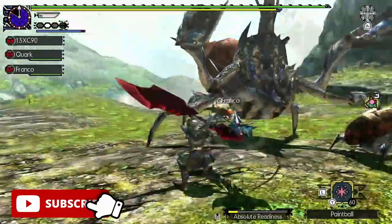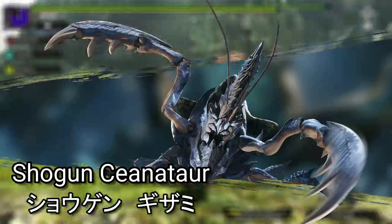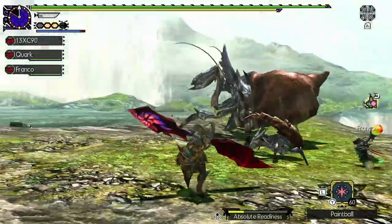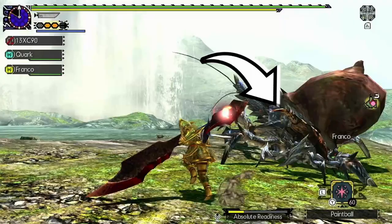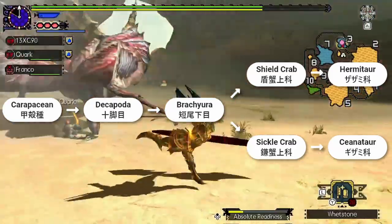Let's kickstart the series with the monster that will be making a comeback in Monster Hunter Rise Sunbreak: the Shogun Ceanataur. Shogun Ceanataur is a carapacean that usually dwells in volcanic and marshland areas. It is the fully grown form of the smaller crab-like monster, Ceanataur. The other popular carapacean, Daimyo Hermitaur, is a close relative to the Shogun Ceanataur.